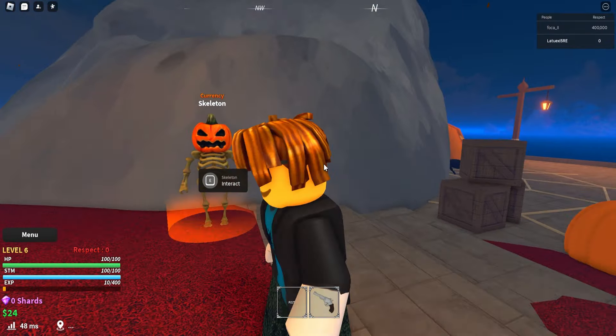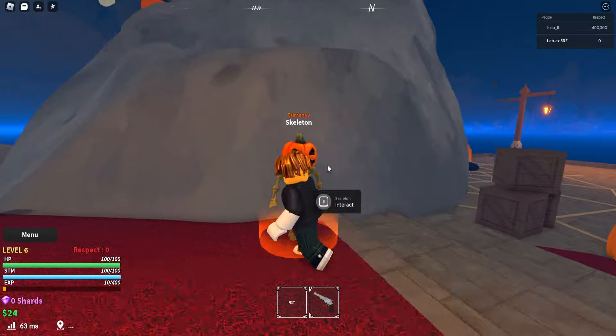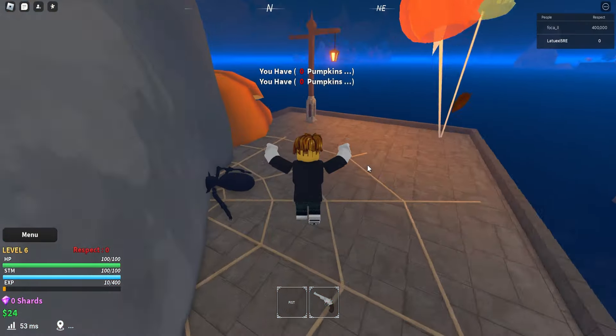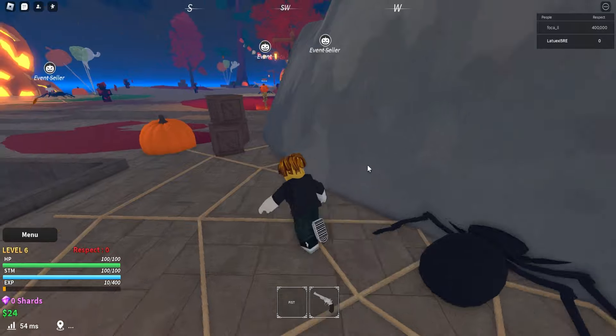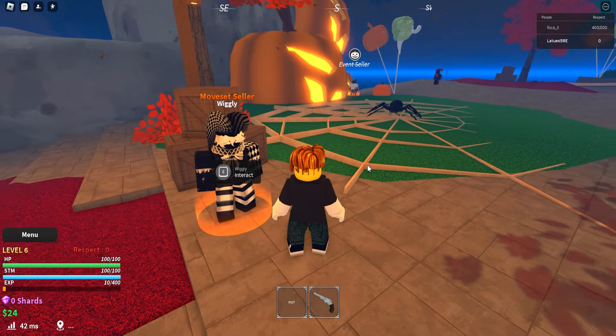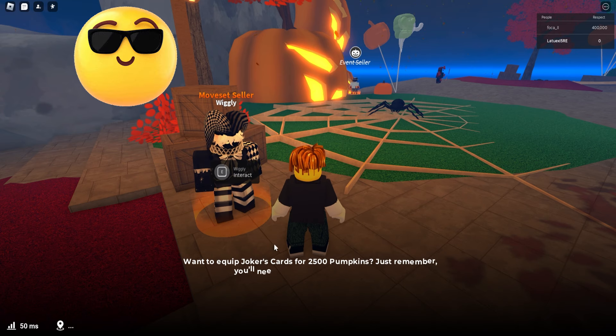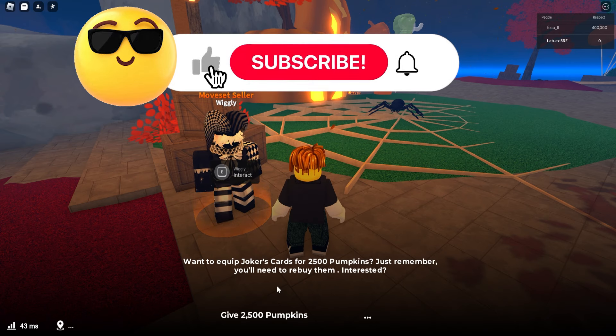Look at the new currency — we got a new skeleton currency. If you interact, it shows you have zero pumpkins. So basically you need to gather pumpkins, this is the new currency. Then we got the new event seller — you can equip Joker's Card for 2,500 pumpkins.